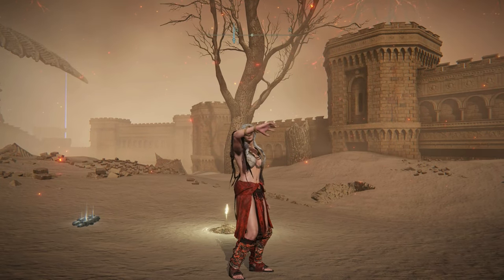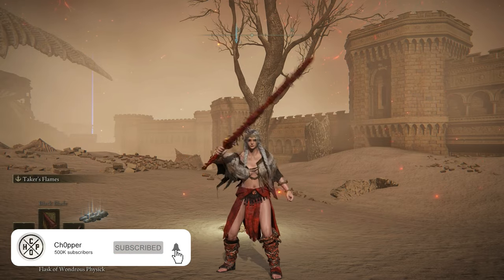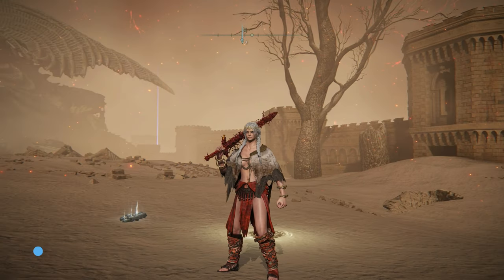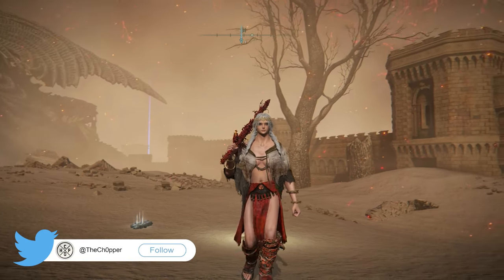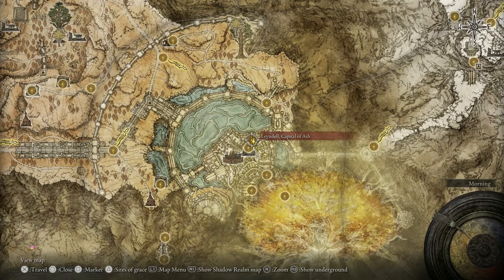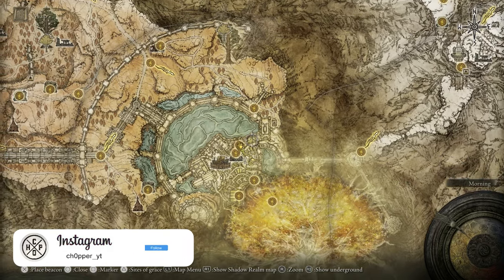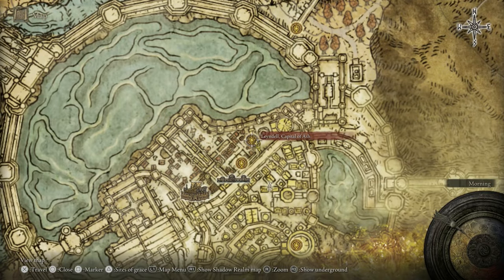Today I'm going to show you how to find Moog the Omen. This is a secret boss fight under Leyndell that's quite difficult to find, and I'm going to show you the easiest way to get to it from the Capital of Ash site of Grace. You can get here during the mid game if you find the sewers location, but I'm going to show people how to get here from the end game content using the Leyndell Capital of Ash site of Grace.